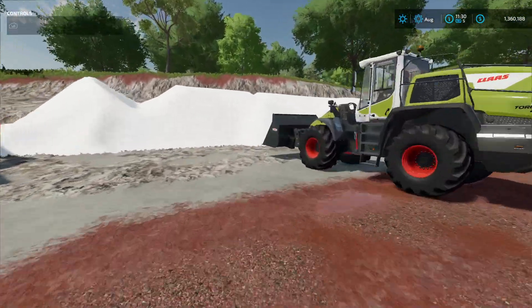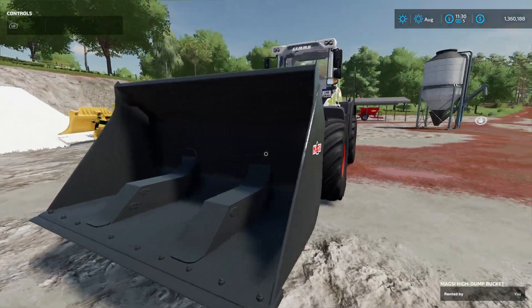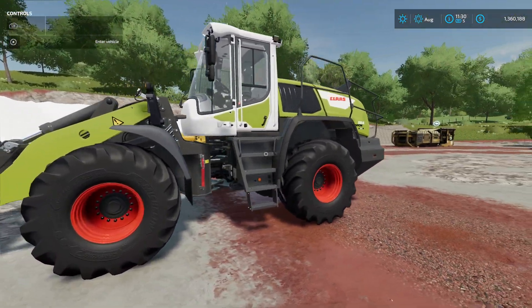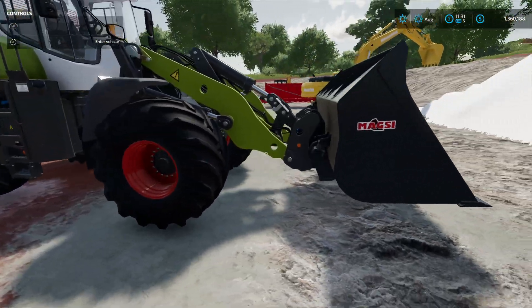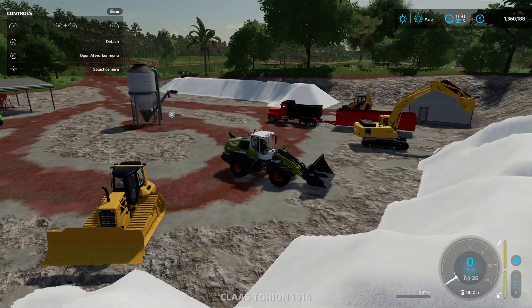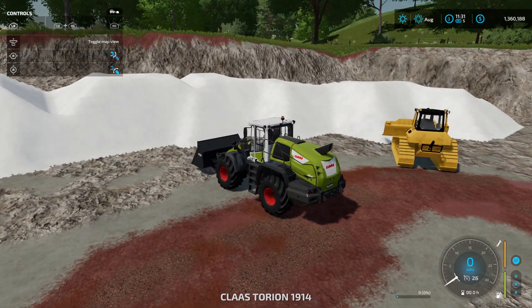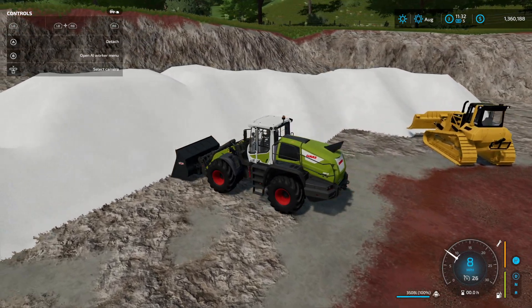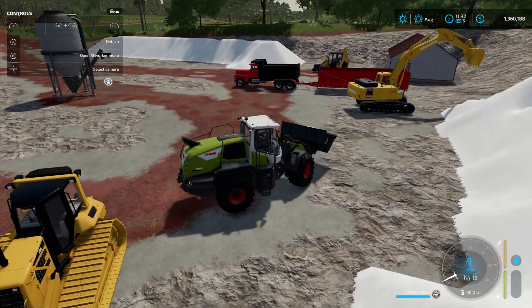Today I'm using this old Claas front end loader — the biggest one they have in game. It's a lot smaller than the Volvos, but the bucket holds about 3,500 liters, so you can load fairly simply with this. The 30C holds 3,508 liters.